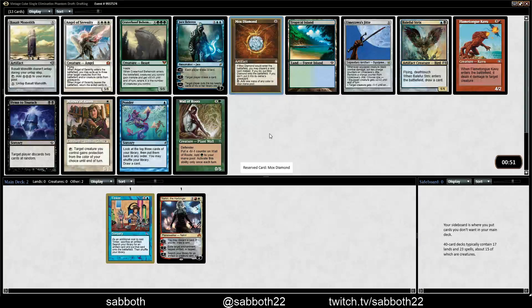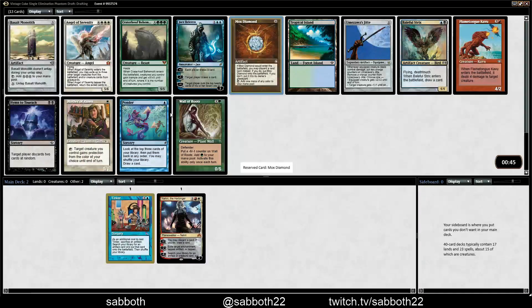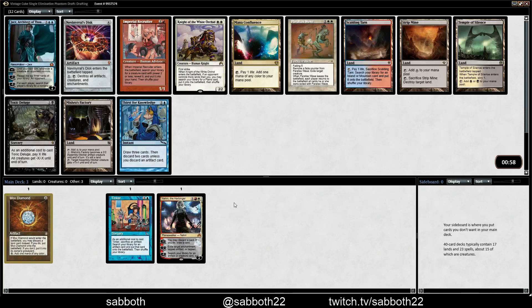Mox Diamond is pretty cool — we do need the fixing, and it helps get like a turn two Tinker or something like that. Ponder is also a nice one. Jite is always strong. I guess the Mox Diamond is kind of what I want here. We're in so many colors and it works so well with Tinker for a turn two power play.